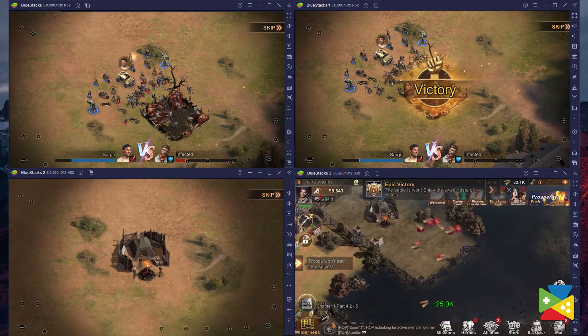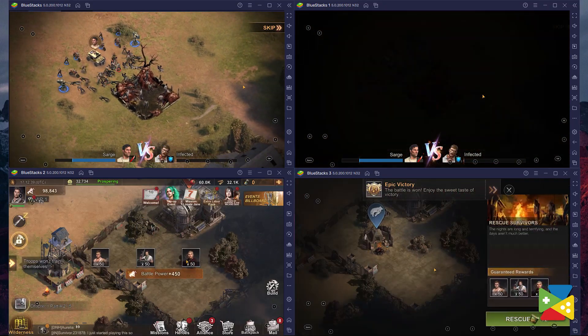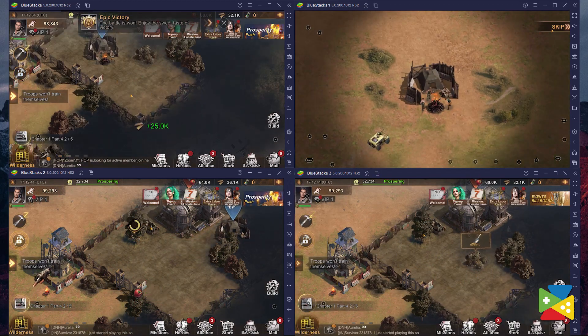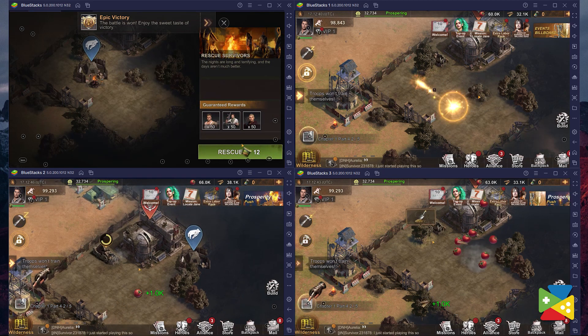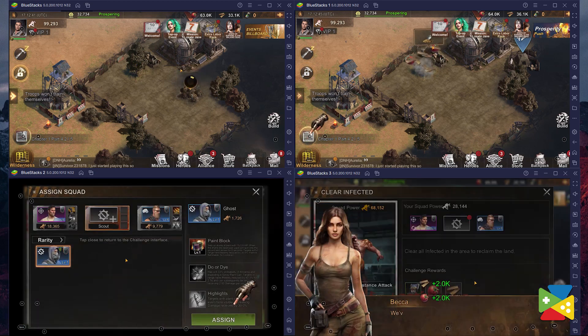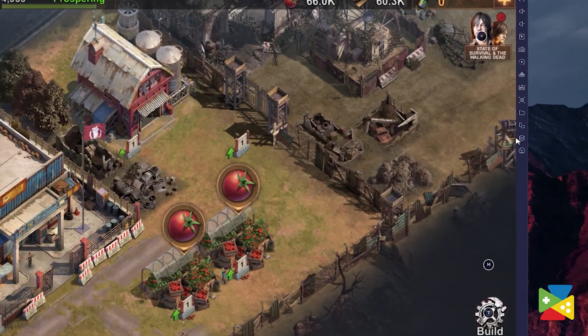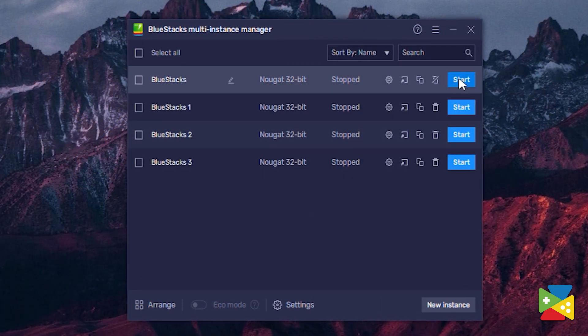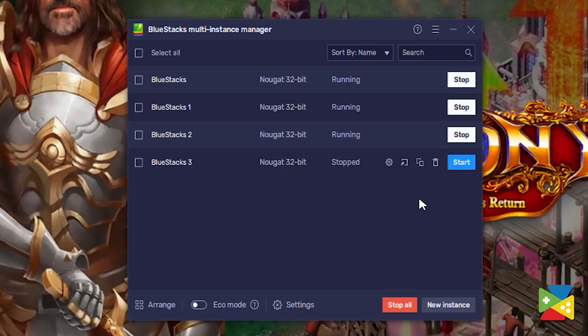For a slow-paced conquest game like this one, you can use the Multi-Instance Manager to build and develop many different cities at the same time with different accounts. The slow and strategic design of the game means that you can take your time and issue commands in multiple cities without missing a beat. Using the Instance Manager only requires you to click the icon on the right panel to access this menu, where you can create as many instances as you like.